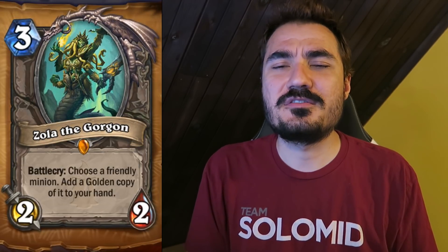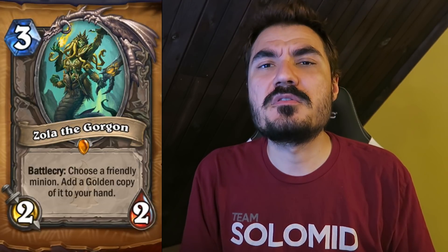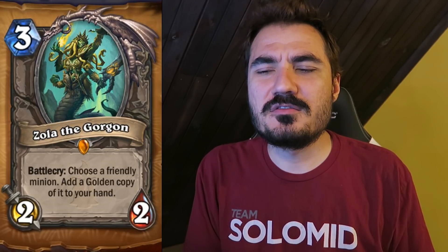Zola the Gorgon — Neutral Legendary. Choose a friendly minion and add a golden copy of it to your hand. Pretty cool card — it lets you trigger Battlecry effects multiple times. I immediately compare it to Youthful Brewmaster. For combo decks it's actually worse than Youthful Brewmaster, because combo decks rely heavily on Battlecry effects and triggering them for 1 mana less is a lot better. But for everything else, Zola is pretty damn good — 3 mana, 2-2, effectively draw a card plus a premium copy. That's not bad at all.